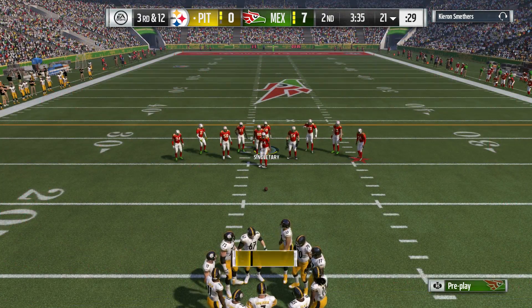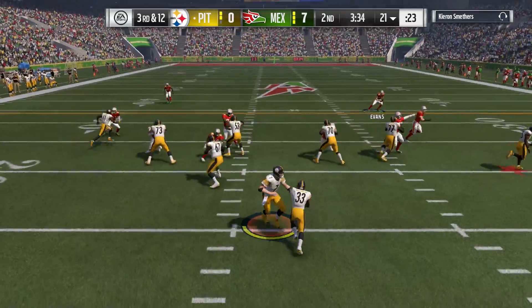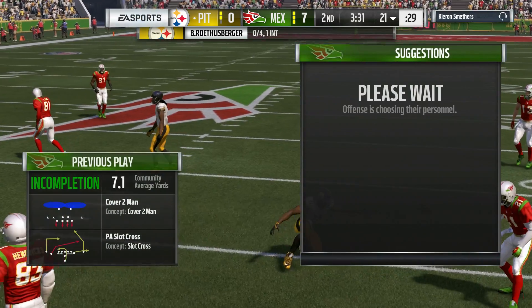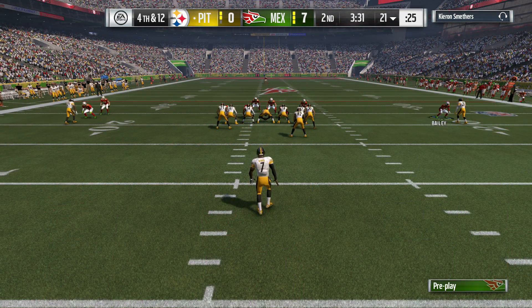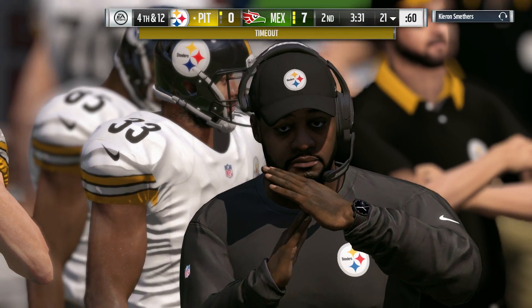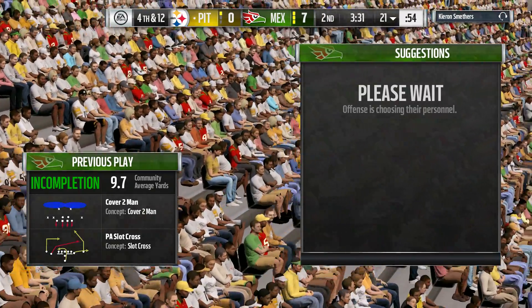Third down for the offense after the incomplete pass. They go play-action with Roethlisberger, and he can't bring it in — incomplete. He dropped it on the crossing route. Fourth down now — he's certainly not a guy that drops that football very often. That was a bit of a surprise in the middle of all that traffic. Whistles come in and we're going to get a second timeout by the offense. That's their second, so they'll have one remaining in this second quarter.